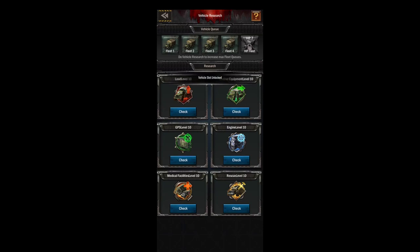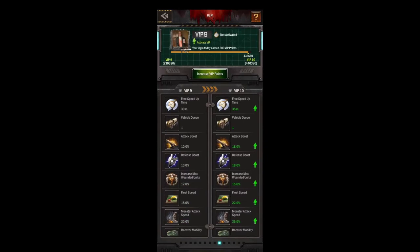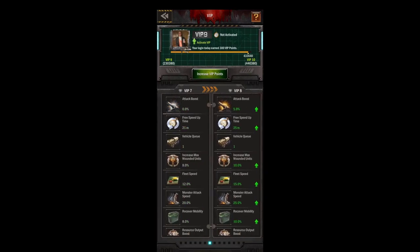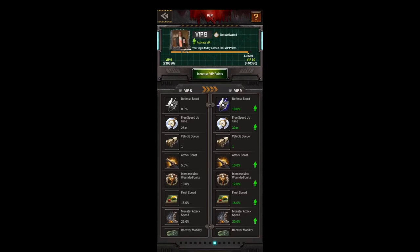A lot of spenders will just go ahead and spend the gold to get VIP 7 at the beginning. I recommend this if you're a spender — go ahead and boost yourself up. As you keep going through the VIP levels you'll get your attack boost, and it keeps going up every level.